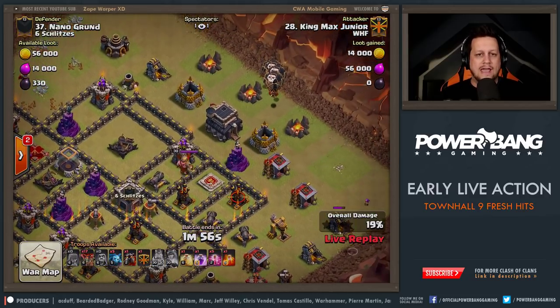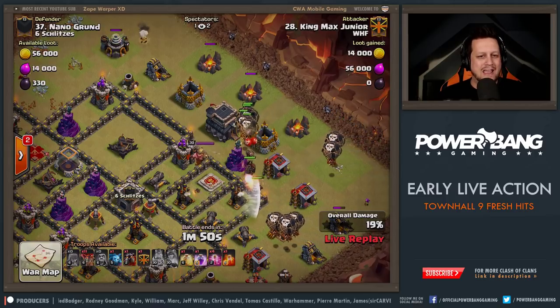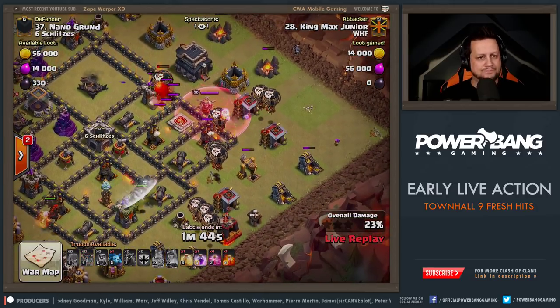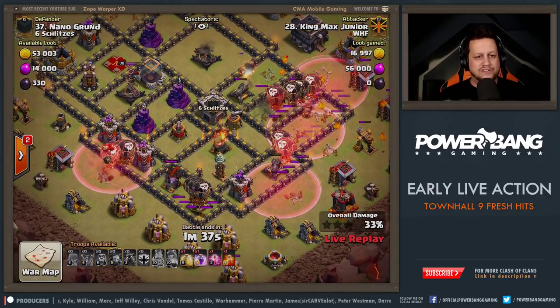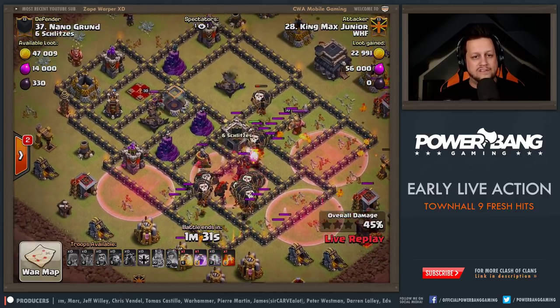Quad Lalo is the game here — four Lava Hounds. You can see his early deployment. Those loons are all going to get hit. Can the Hound get away in time? Yes, it does — holy cow. Good job avoiding the red bomb there with those balloons. He already has the cleanup started up at the top right. Now he's got a whole bunch of haste spells laid down. The group on the bottom left is going to force the first group through the core, which is kind of where the value is in this base.